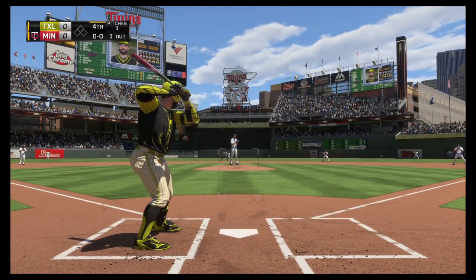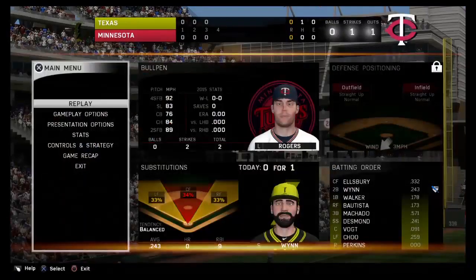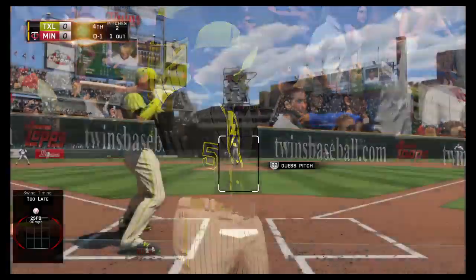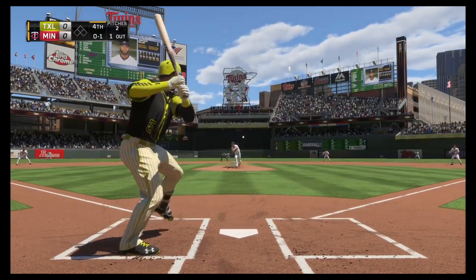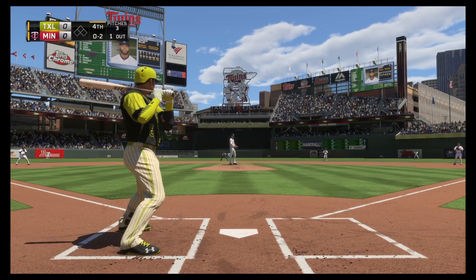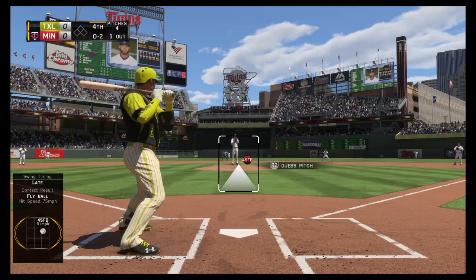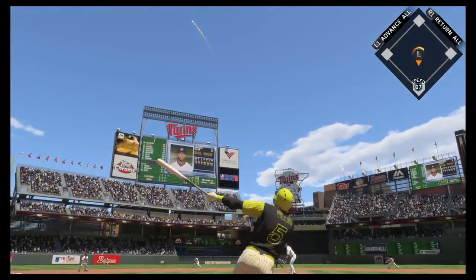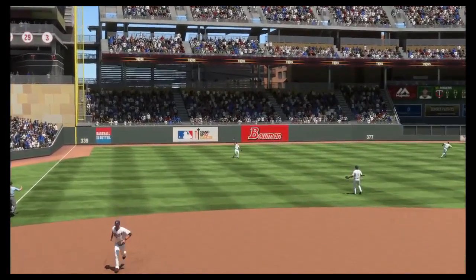Benny Wynn stepping in. He'll look to bounce back after striking out his last time up. They sent him back in last time so maybe they have a pretty good idea of how to attack him. Swung on and missed, 0-1. Jonathan Villar moves into the on-deck circle. They're really giving him fits inside and it's 0-2 now. Protecting on 0-2, skied in the air to straightaway left — Plouffe is there and brings it in for the second out of the inning.